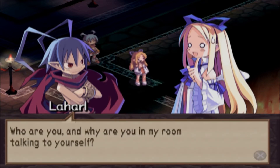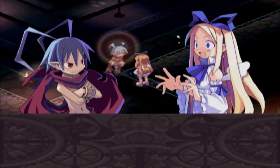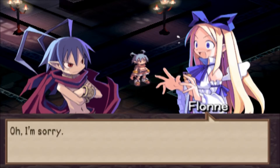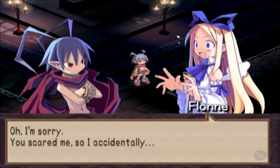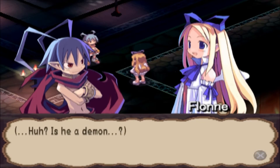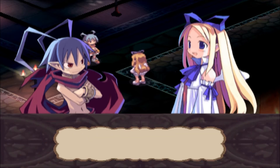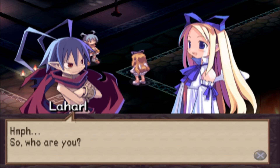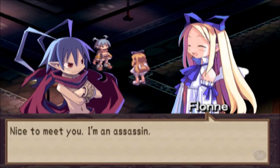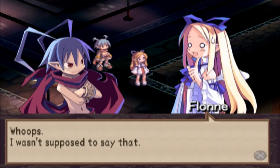Who are you? And why are you in my room talking to yourself? Ah! Ow! What the heck did you do that for? Oh, I'm sorry — you scared me so I accidentally... Huh? Is he a demon? There are demons this young? I didn't know that. So who are you? Nice to meet you — I'm an assassin. Oops, I wasn't supposed to say that.